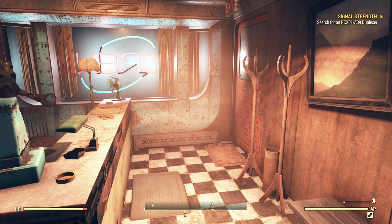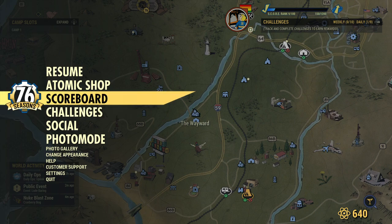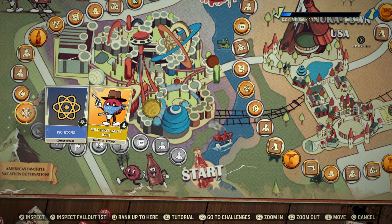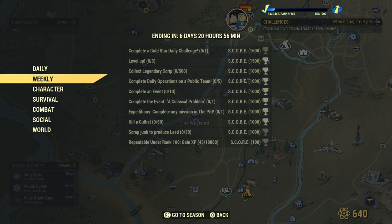We just leveled on the challenges, so another thing we should do on a daily basis is check the challenges and the scoreboard. Let's claim our legendary modules, and next we'll get some atoms. Today's challenges: leveling up gives 1000 points, completing an event gives 100. For weeklies, scrap junk to produce lead — as much as we collect lead, getting 30 lead from scrapping should be an easy 1000 points.